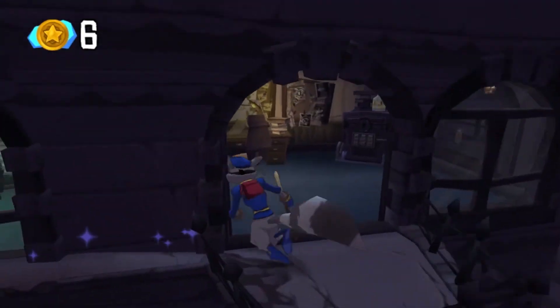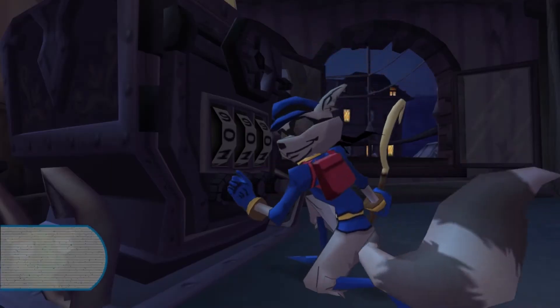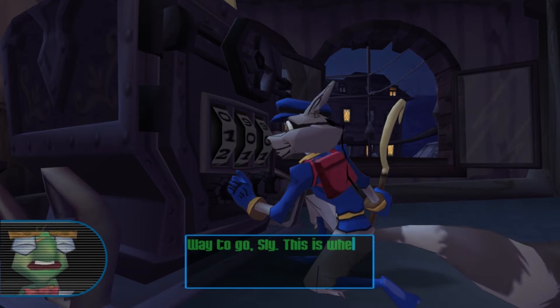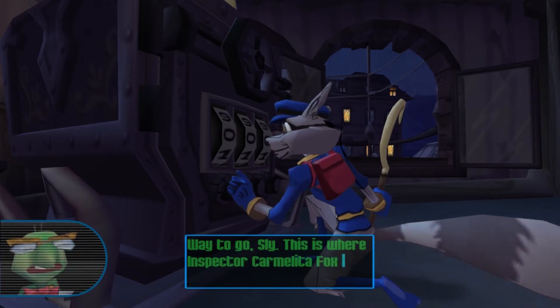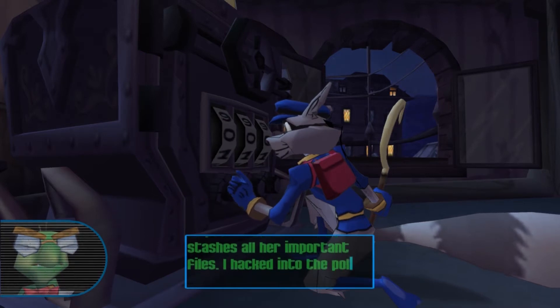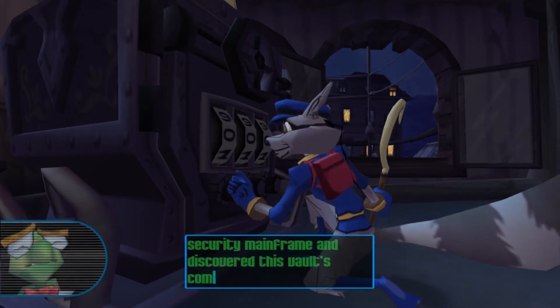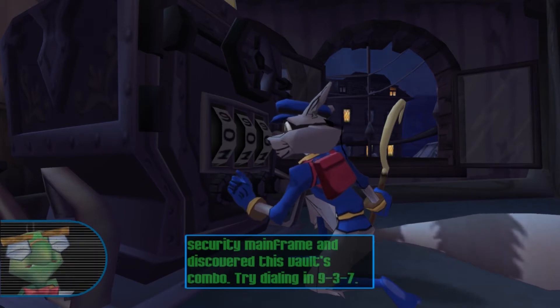And of course it's locked. That door must be super reinforced, Sly — maybe there's a way to get around it. For some reason, I don't know what kind of officer would do this, but they just leave their window up. Up into the safe. Way to go, Sly. This is where Inspector Carmelita Fox stashes all her important files. I hacked into the police security mainframe and discovered this vault's combo — try dialing in 937.